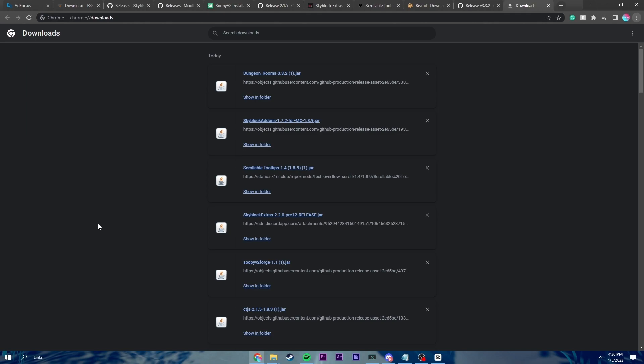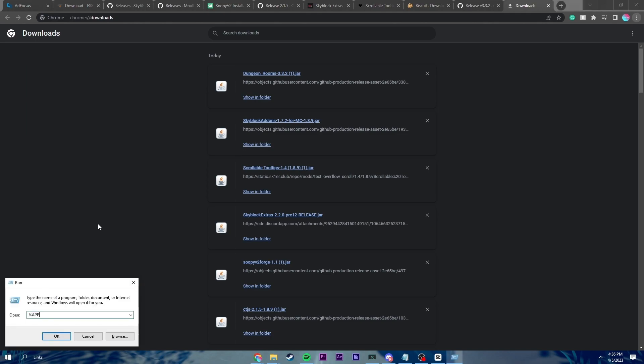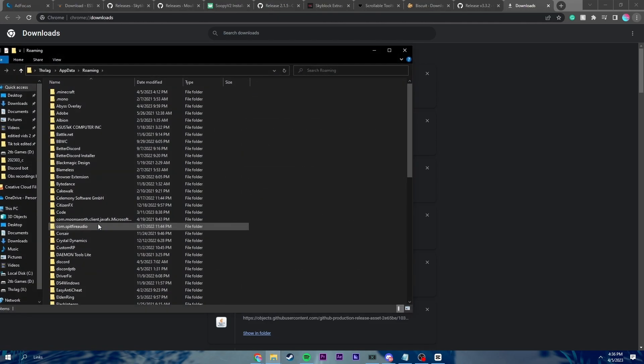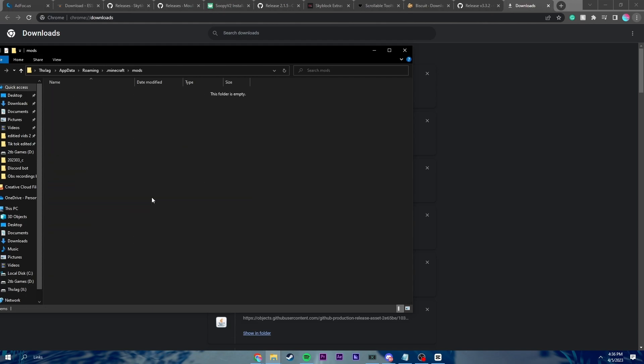The other way to open up the Minecraft folder is you can do Start plus R, and then also type in %appdata% and it'll bring you to the same place. Now what we're going to want to do is open .minecraft. And if you don't already have a mods folder, go ahead and create one. If you do, find it and let's open it.